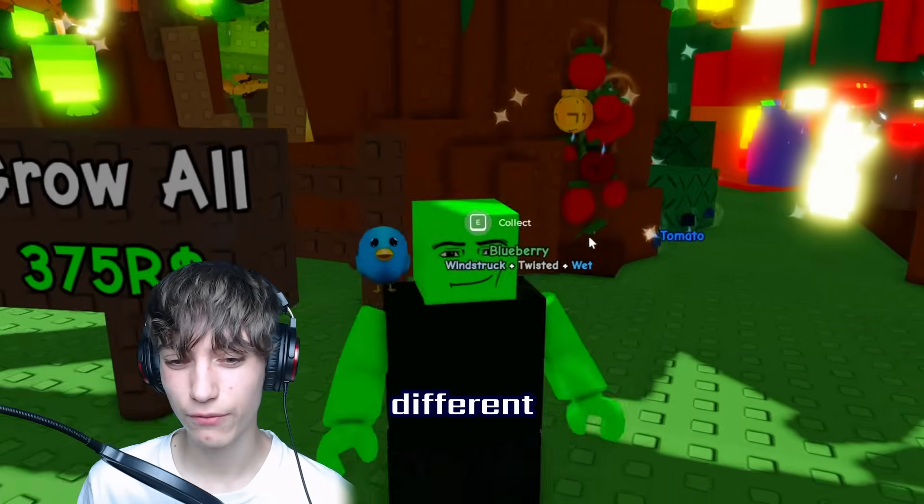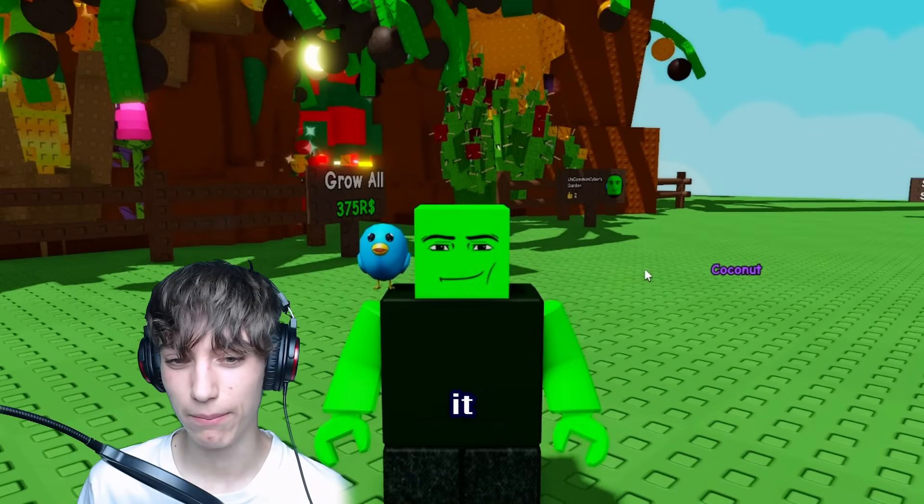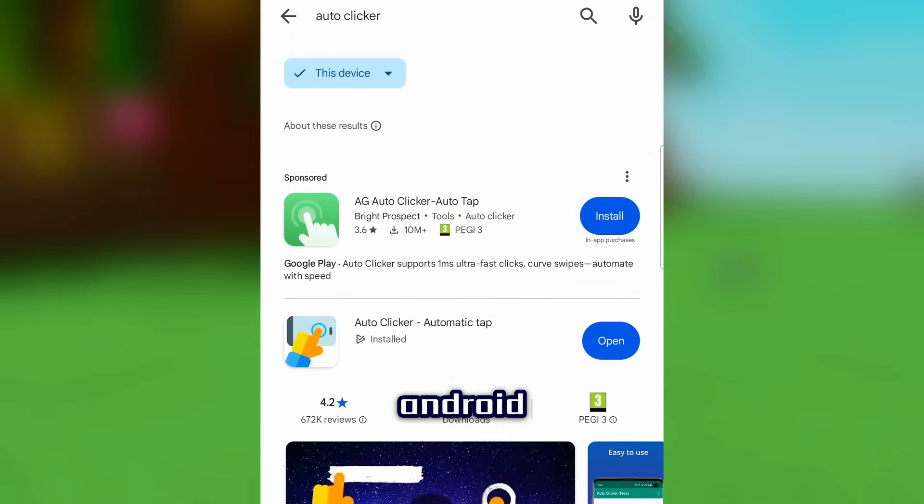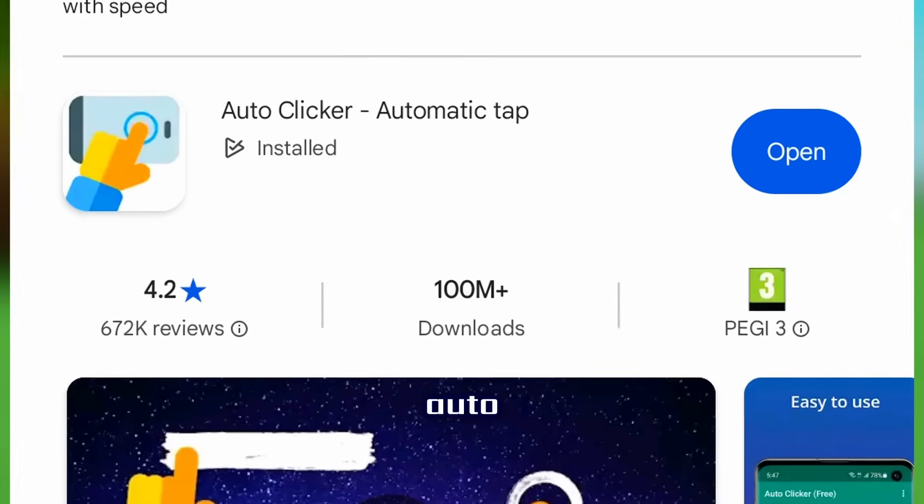We're going to be using a different account for the Android section — different software. It might take a little longer, but it's definitely doable. We're on Android. What you want to do is go to the Google Play Store and search for 'auto-clicker.' You want this specific auto-clicker — the one with the yellow hand and the touchscreen with a circle on it. Install it.